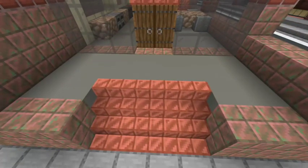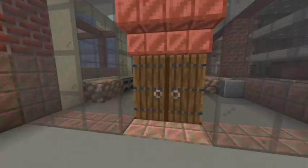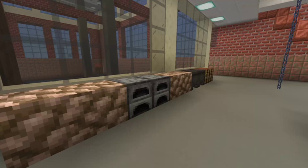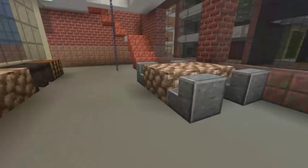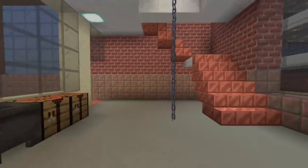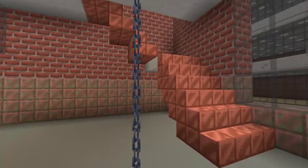So moving in, we have copper stairs. And then we have our kitchen. We have our little dining area, and then we have our fireman's pole, and our stairs.